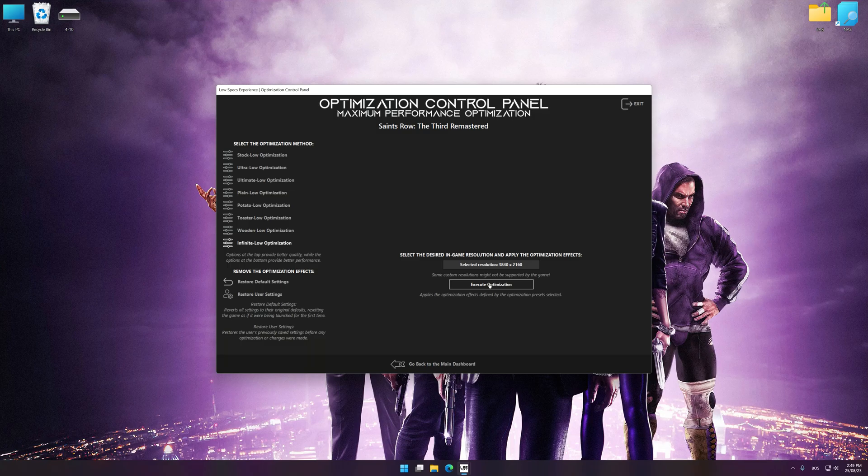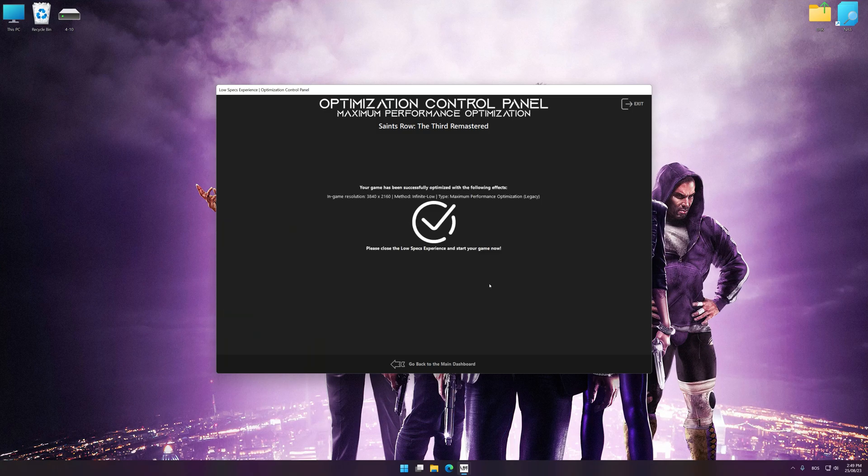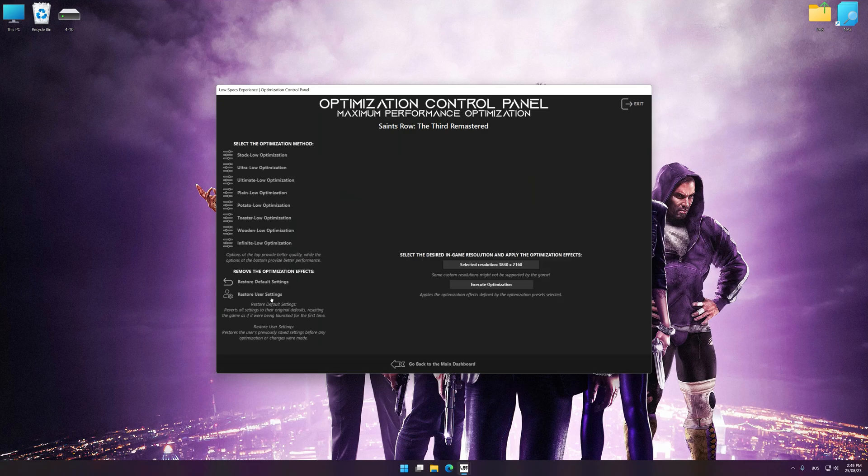Feel free to experiment with the optimization presets and rendering resolution to see what works best for your system. To apply the optimization, press the Execute Optimization button and then start your game. Also, if you are unsatisfied with what you see, you can easily remove the optimization effects.